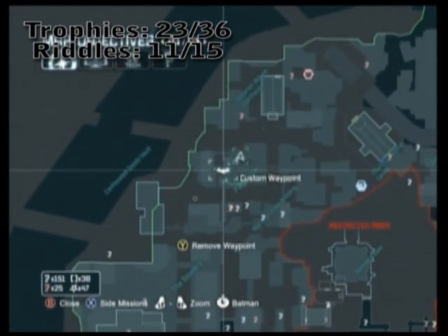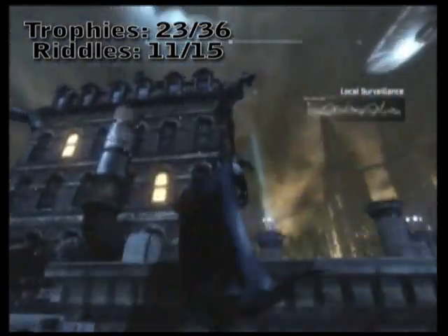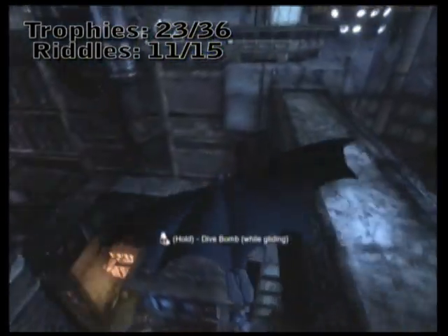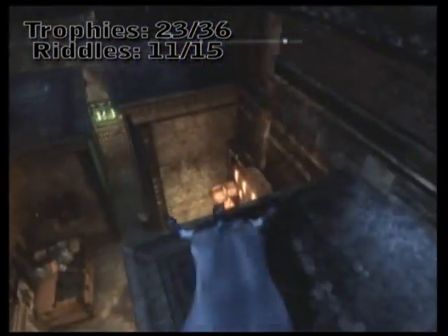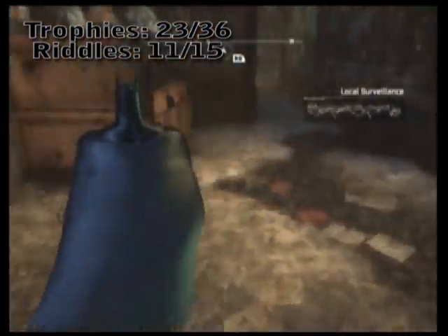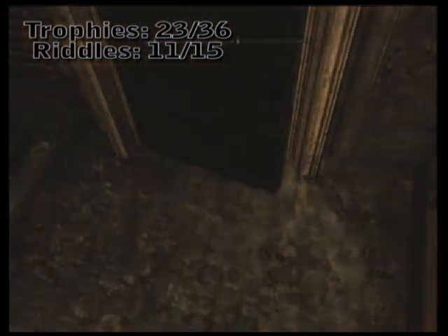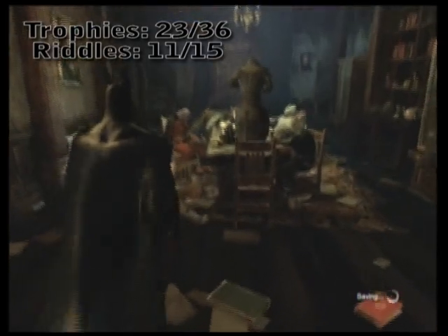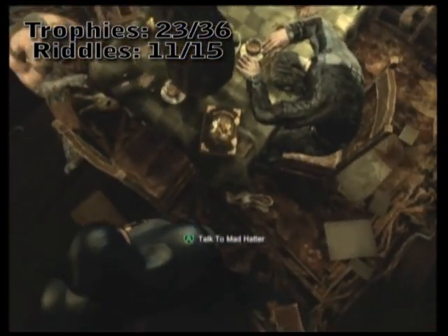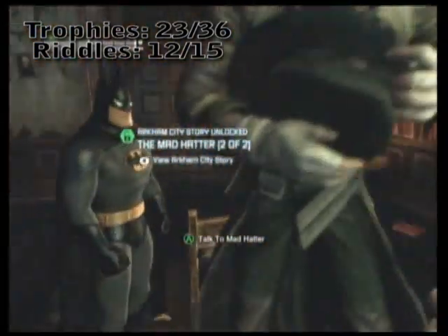This next riddle you can only get if you've completed the side quest involving the Mad Hatter. Otherwise, this area will not be unlocked to you. Once you finish it, you can actually pick it up right then and there. What you need to do is go back to the Riddler's little hideaway — there's the dinner party. When you complete the Mad Hatter side quest, just make sure that you scan this little book on the corner next to him weeping. And that's all for here.